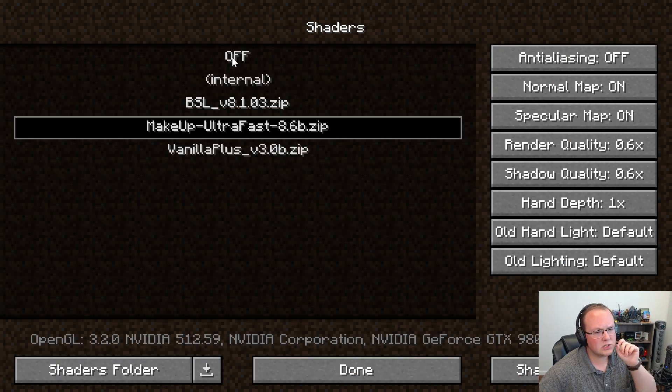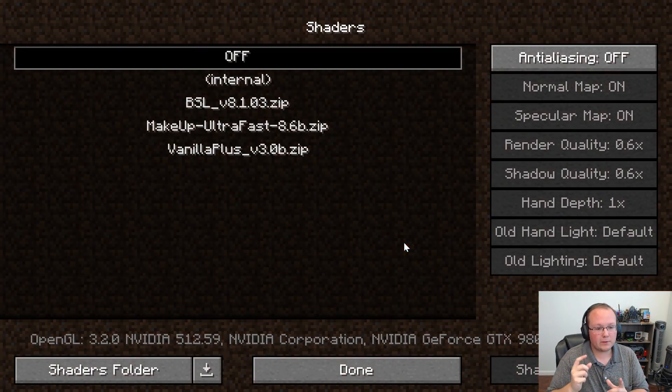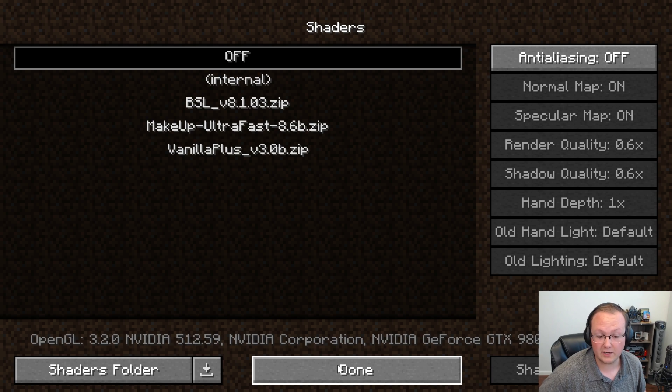Shaders need to be turned off. I'm going to show you what this setup looks like with shaders later — it's kind of impressive. Two shader packs I'd recommend are Makeup Ultra Fast and Vanilla Plus, which are very high-FPS shaders. We'll also link in the description some other high-FPS shaders with real FPS numbers.